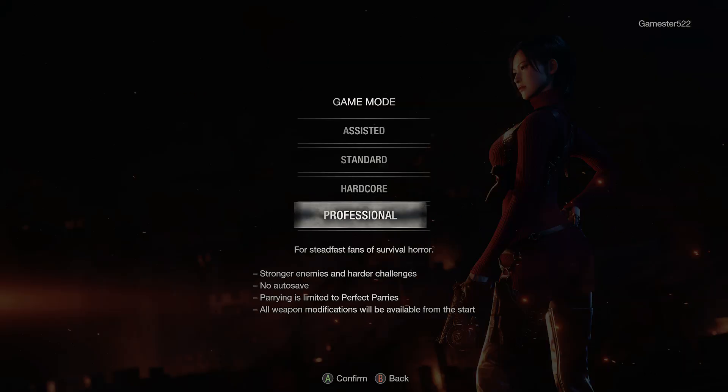What is Professional difficulty? Stronger enemies, harder challenges, no auto-saving, parry can only be perfect parries, and all weapon modifications are available at the start. So let's get going.